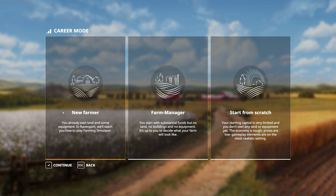Start From Scratch sounds very difficult — we're definitely going to give it a go at some point. But for this introductory video, we're going to start with New Farmer, which is basically easy mode. You start off with land, equipment, and it's just given to you. Farm Manager gives you some money but no buildings, no fields, and no equipment.